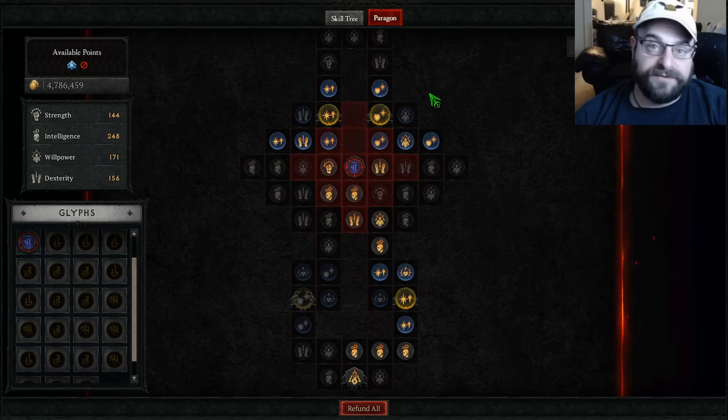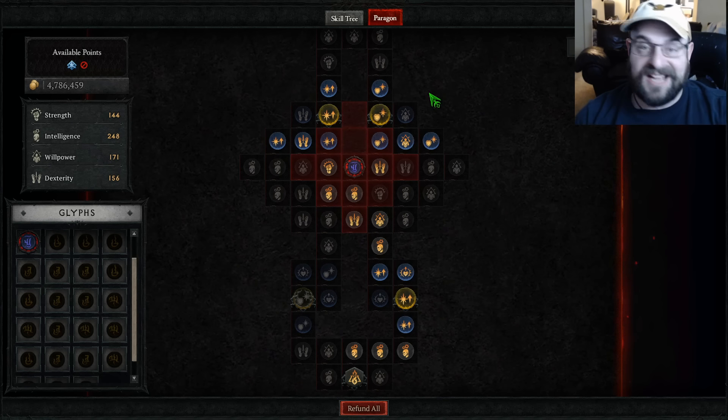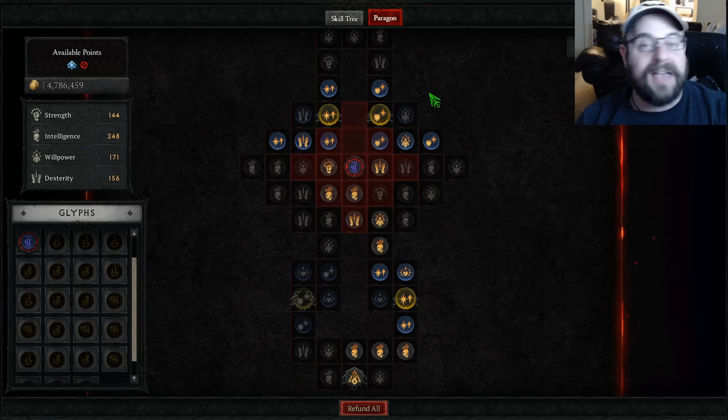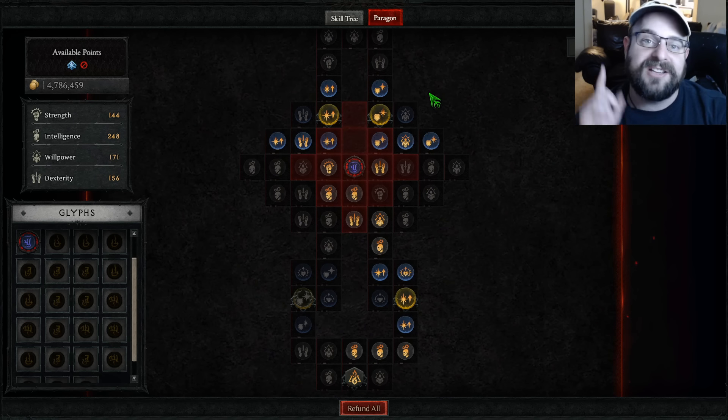The build is really strong — Firewall. We got that new unique we're all chasing, the Starfall Coronet. I hope you enjoyed this leveling video. Please let me know in the comment section if you would like me to do this style of leveling video every season, please hit that like button, and as always turn your dial to Random Number Gaming for weekly updates on Diablo 4.